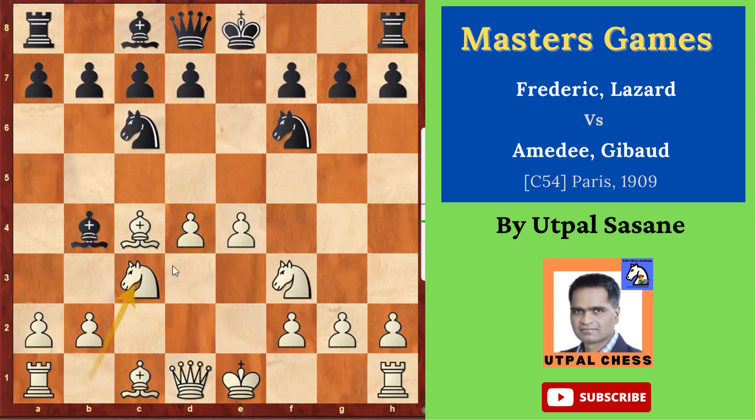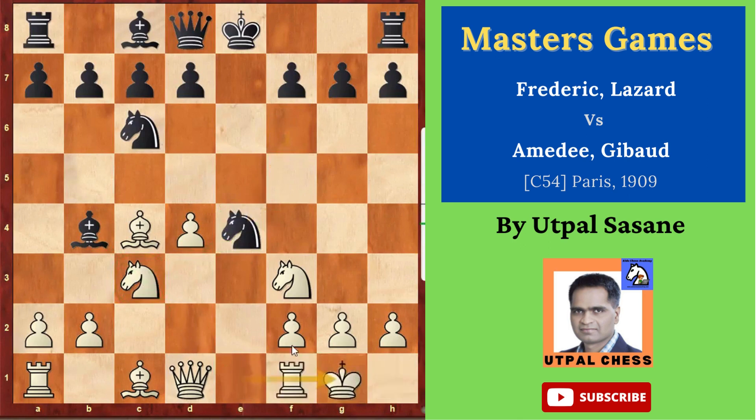The knight cannot give support because it's pinned. So what to do? You have attacked, there is no support, so black took it — knight captures e4, which was fine. White castled. White said, okay, I cannot capture right now, so let me castle and next move I'm going to capture if you don't save it. Black has to do something — either take with this piece or with that one. And he took it with this one.